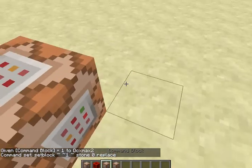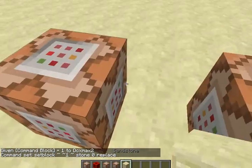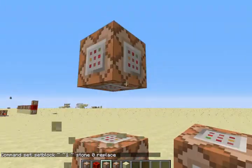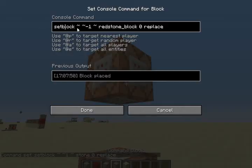Then come here and place another command block up here. This command is a little different — it has setblock relative, relative minus 1 blocks down there, relative, redstone block, 0 replace.